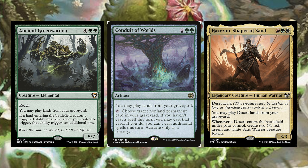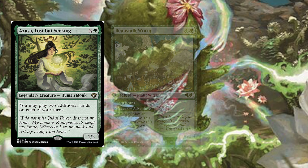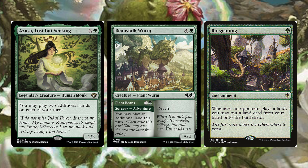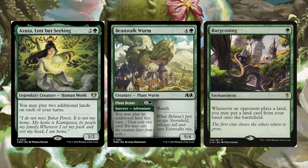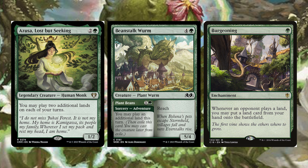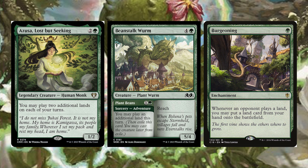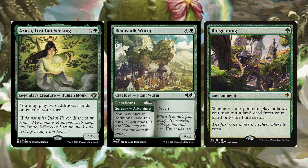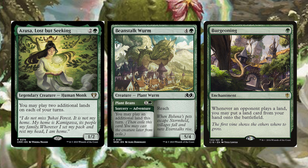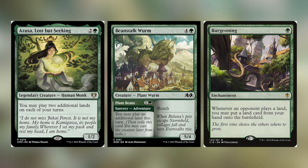On top of getting stuff back from our graveyard, this is a landfall deck, so we want to play multiple lands per turn. The cards that help with that are Azusa, Lost but Seeking, Beanstalk Worm, and Burgeoning. Azusa costs two and a green — a legendary creature Human Monk — you may play two additional lands on each of your turns. Simple, powerful, goes in every landfall deck. Beanstalk Worm costs four and a green — a creature Plant Worm — with a Plant Beans adventure costing one and a green: you may play an additional land this turn. Then you can cast it normally as a 5/4 with reach.